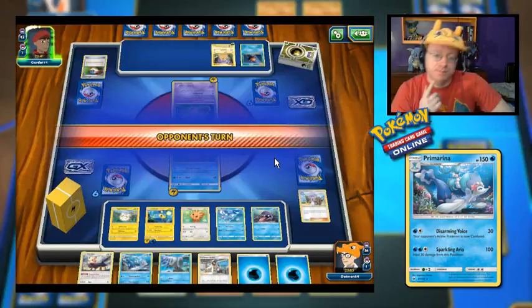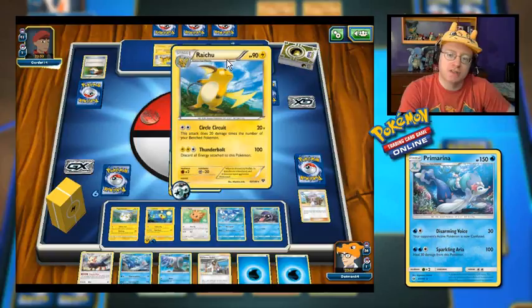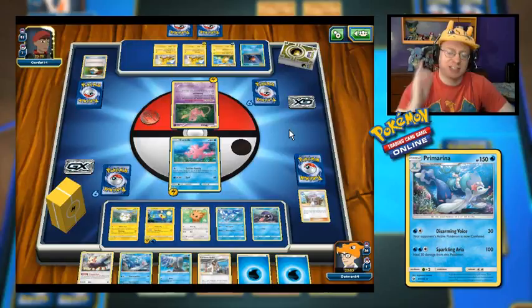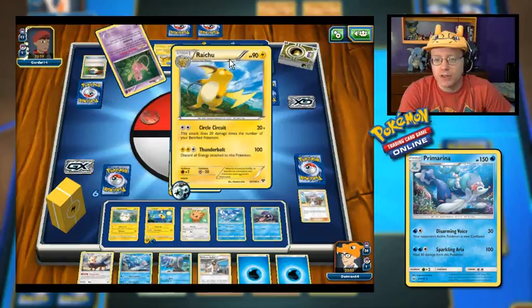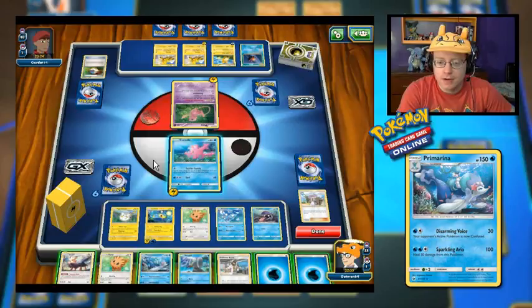I don't have any items used yet, so Herdier is going to stay in hand. Let's go for another Call for Family. Shellder would be pretty good since we do have Cloyster. The next turn I could retreat the Corsola into Lanturn and knock out this Mew — what is your HP? 110. Although they're getting themselves set up with Raichu with Circle Circuit: 20 damage times all of their bench Pokemon. Currently that will be 60, or 80 if they retreated the Mew. With only 90 HP on Lanturn, we could not do it with Lanturn. Look at all these Zapdos — this is too much power.